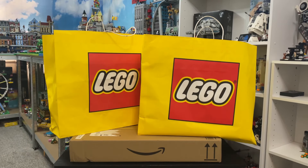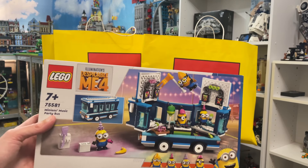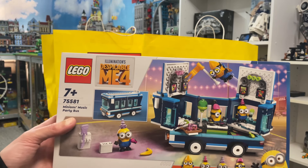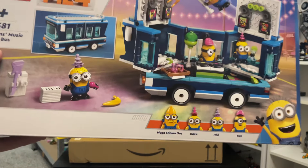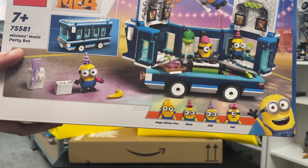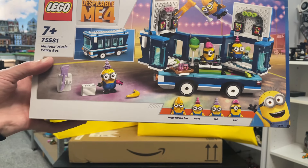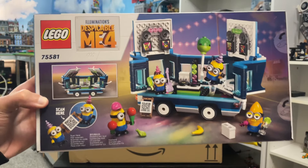Next out of the bag — it's like a lucky dip, but I know what's in it. This is the LEGO Despicable Me 4 Minions Music Party Bus. It comes with four minifigures — I'm not sure if they're the same ones, I didn't even look properly on the box — but it looks like a cool looking build. It'll look cool going around the LEGO city as well. There's the back of the box so you can have a good look.